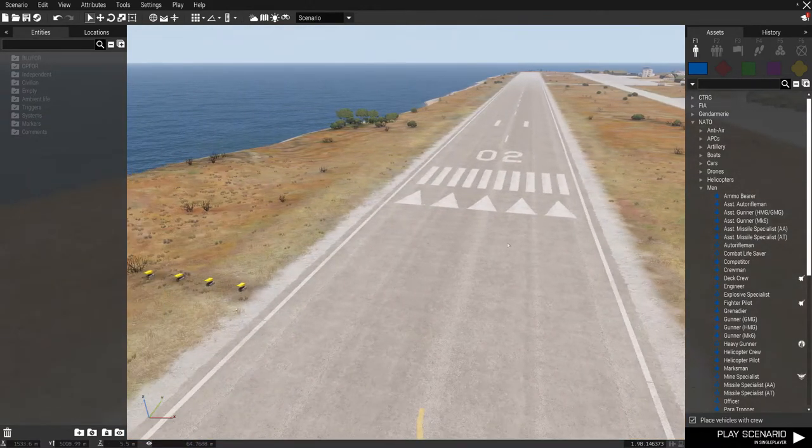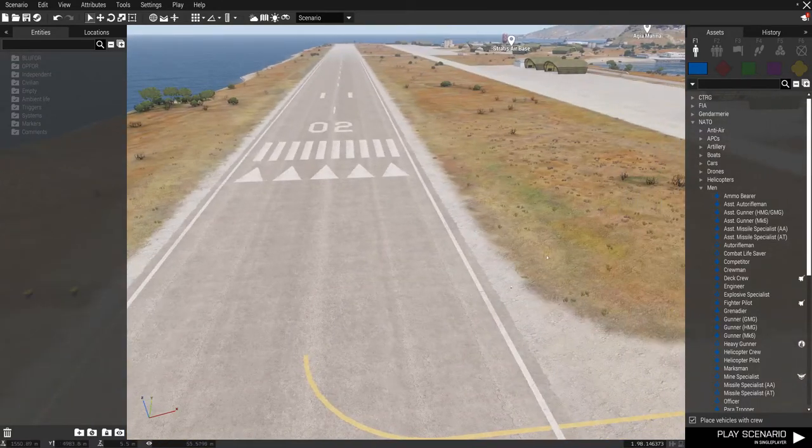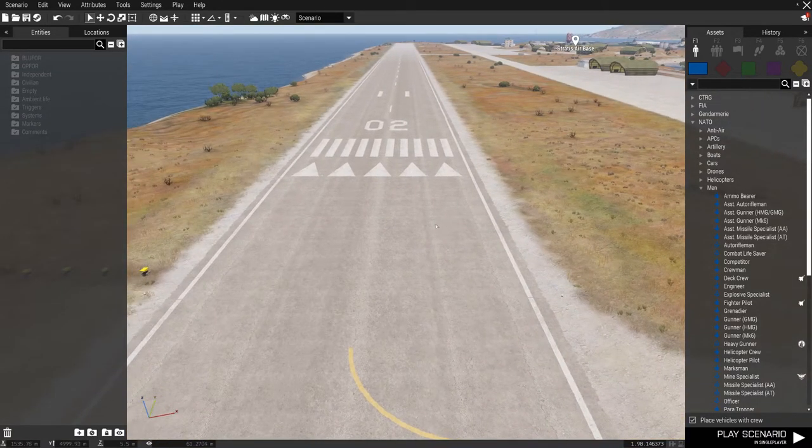The problem with 2D is it's very hard to place units accurately. You can end up sitting a tank on the map, and when you get into the scenario, you find out that one of the tank's treads is on top of some big rock and the tank explodes as soon as the scenario begins. With the 3D editor, you can shift back and forth, look at where you've placed the item in three dimensions, and make sure that everything is okay.